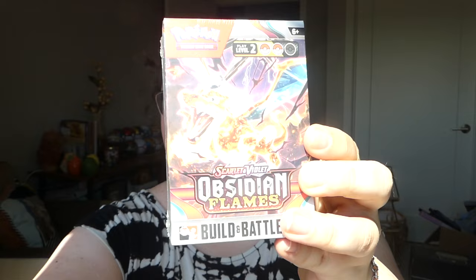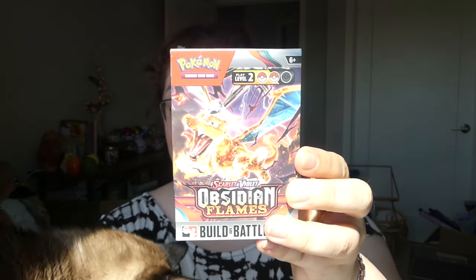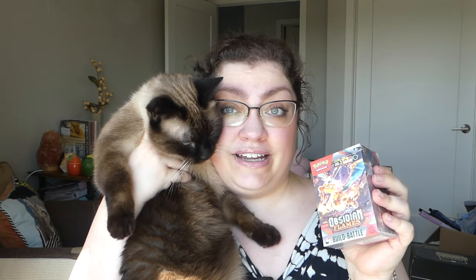I ask Du if they want to help, and they say yes. I show them the boxes and explain we're pulling out Du's jars. I've got five Obsidian Flames Build and Battle boxes here — very excited about it. I hope we can get all five of the promo cards, and I suppose it's time for us to get started. Let's open these up together and see which promos we get.